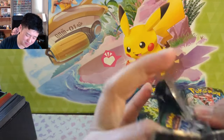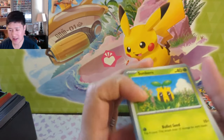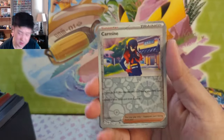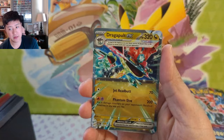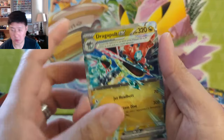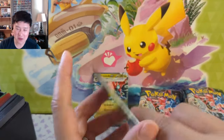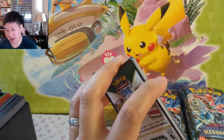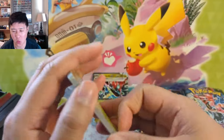We pulled an alt art Infernape, which I think is one of the better alt arts. I feel like there are fewer huge chase Pokemon like Charizards and cool legendaries, but they do have solid alt arts. I feel like this might be a set where you're capable of getting the entire set for relatively cheap. We got our first hit — a Dragapult EX! I didn't mention at the start of the video, but this is for our good friend Ty — thanks for supporting me on Patreon and sponsoring this video.